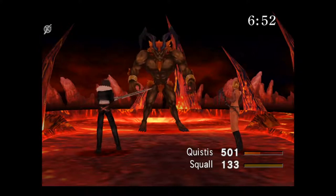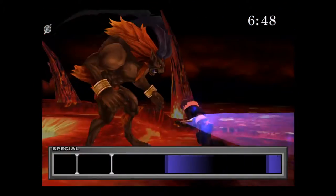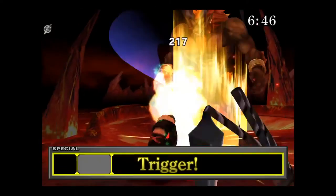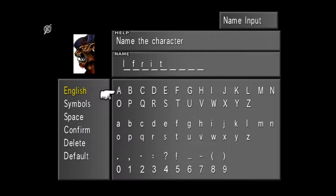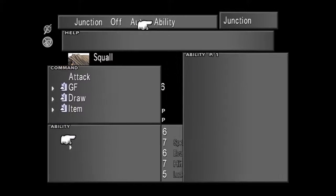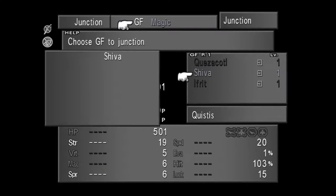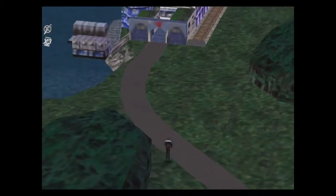With Squall's Strength stat hitting for two to three hundred damage per hit, you can make your way through to the Fire Cabin and fight Ifrit. You'll gain him as a GF as well as obtain his card. At this point, I normally junction Squall with Ifrit and Quezacotl, and junction Quistis with Shiva — that way both characters can junction magic to their Strength stat and hit relatively hard.